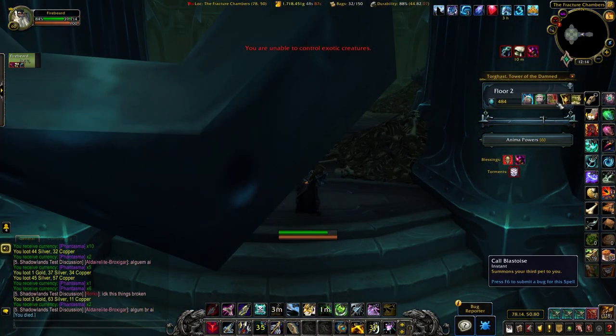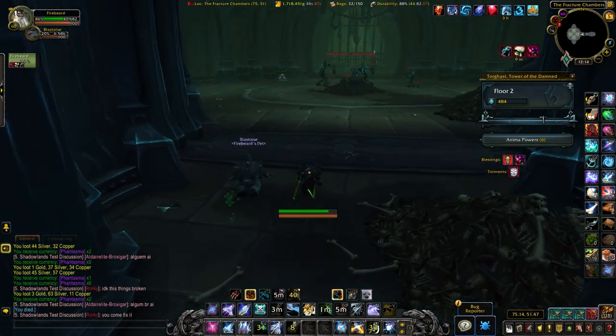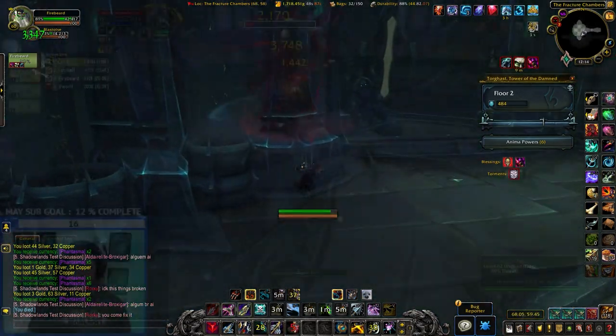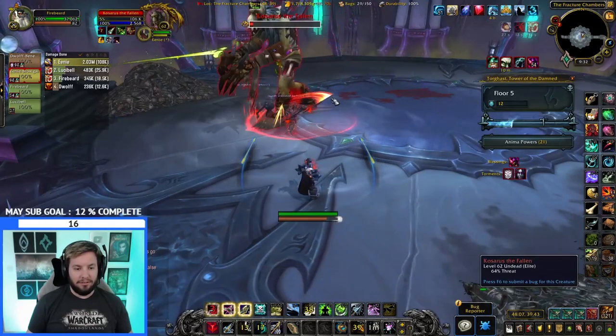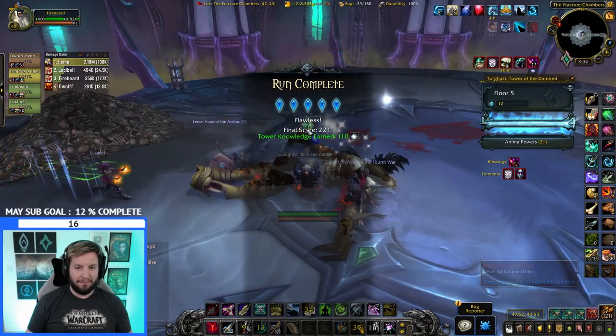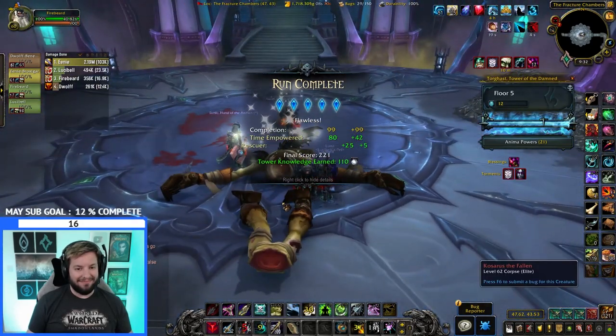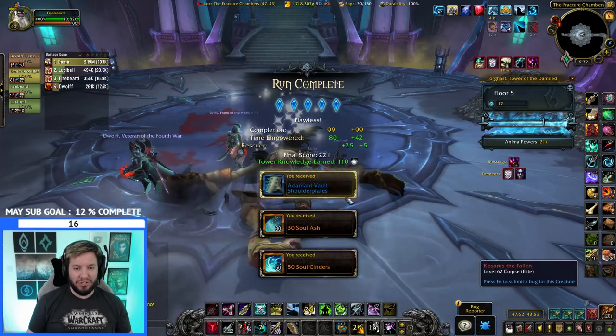It has a chance to drop from that last boss on floor 5. It also seems like if you have completed the layer for the week, the last boss will still have a chance of dropping the shoulders even if you've already collected the Soul Cinders and Soul Ash for the week. The drop rate seems fairly regular honestly — I did a couple runs and got a couple drops, so it's not like a one or two percent drop chance.